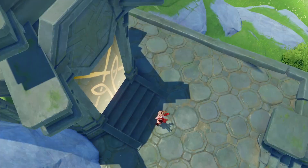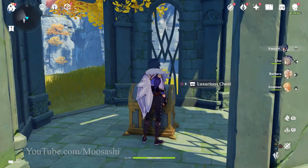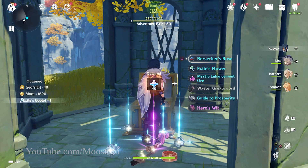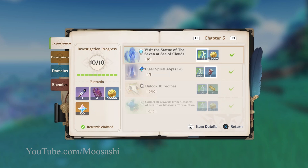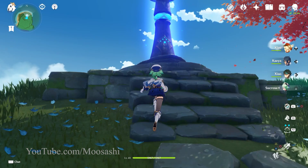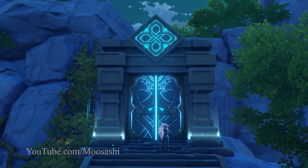Shrines of Depths. These fancy gazebo-like structures spread throughout the various regions of the game house the most valuable treasure chests. 40 primogems and a slew of other goodies make them a must-have for all, especially free-to-play players. Although, getting a key for one tends to involve a lot of work, be it quests, collecting and offering oculi to the statues of the seven, or other various tasks.